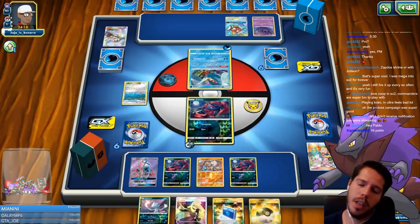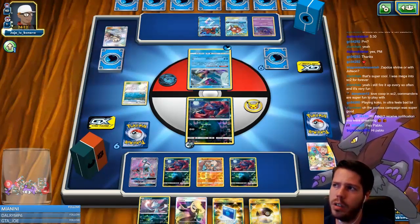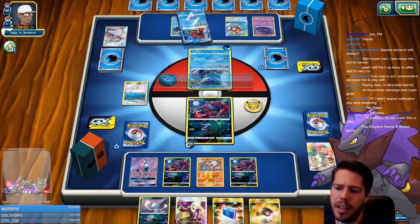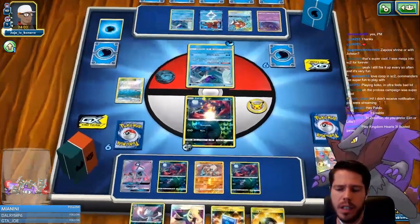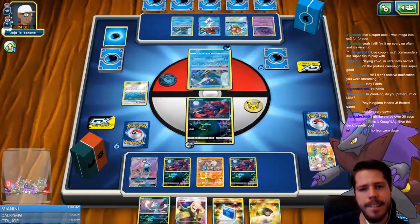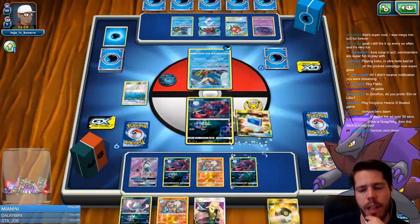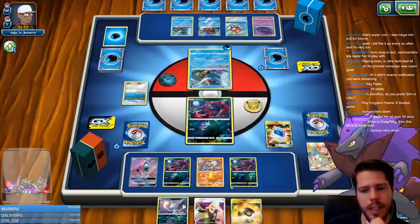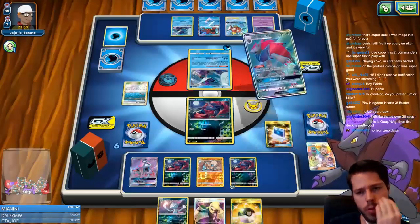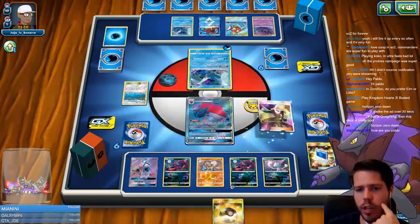I also want to play Horizon Zero Dawn and God of War on PS4. I've actually never been interested in Kingdom Hearts — never played it. That Jet Geyser is super annoying because now I need to find another DCE. Fair play on my opponent there. I'll evolve here, bench, and then Cynthia. Not great odds of attacking this turn but there wasn't much I could do about it. Triple Zoroark definitely maximizes my odds of attacking.